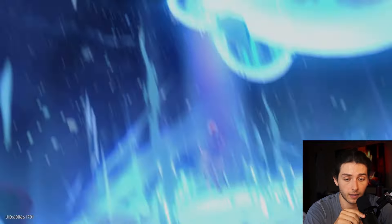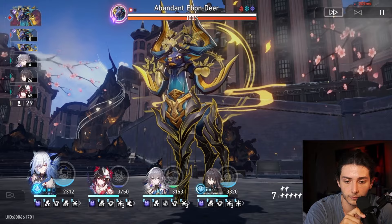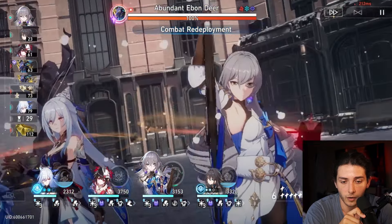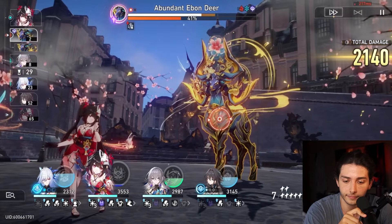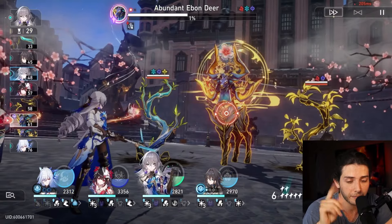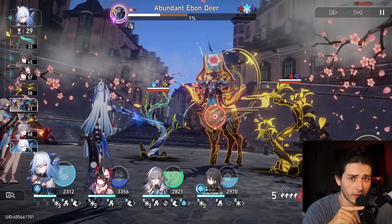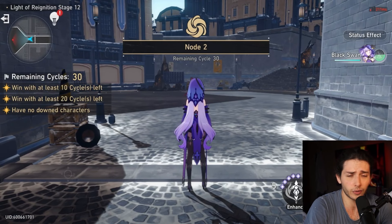The damage boost is extremely necessary for Jing Liu. We get our second boosted turn — 390k is pretty good. Then we're at 1% health on the enemy, but luckily we have another turn. Can she deal the last 1%? Yes! Beautiful run. I appreciate it very much.